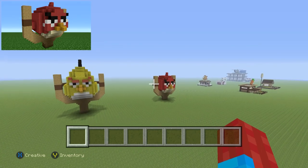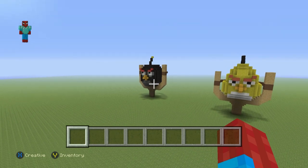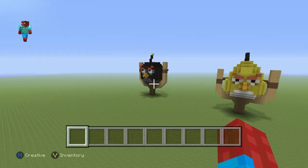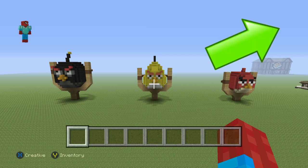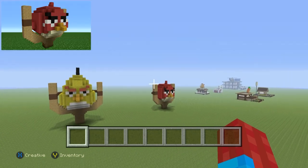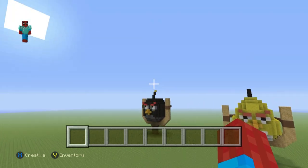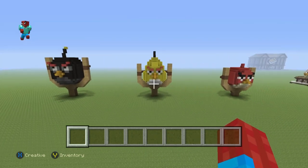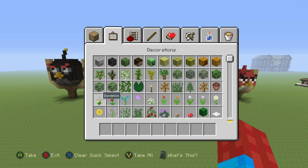We have the Red Angry Bird House, we have the Chuck Angry Bird House right in front of us, and we have the Bomb Angry Bird House on the left. You can find tutorials for each one of those both in the card system and the description below, and they'll also flash on the screen as annotations. That's the Red Angry Bird House, that's the Chuck Angry Bird House, and the Bomb Angry Bird House. But without any further ado, let's make the King Pig House.